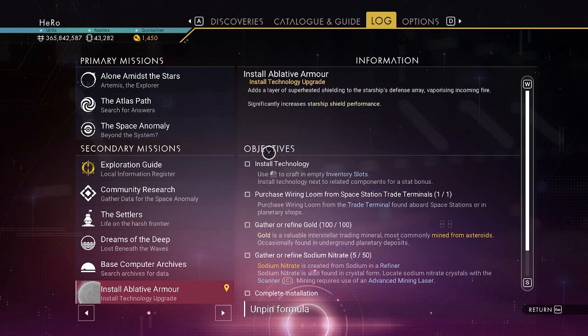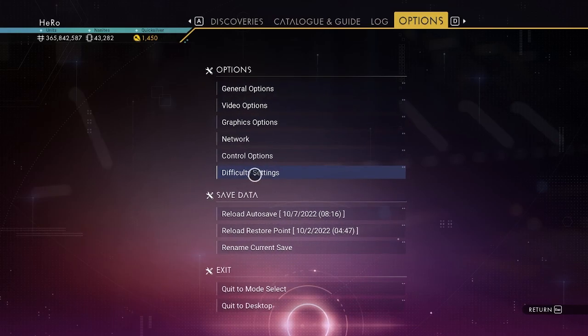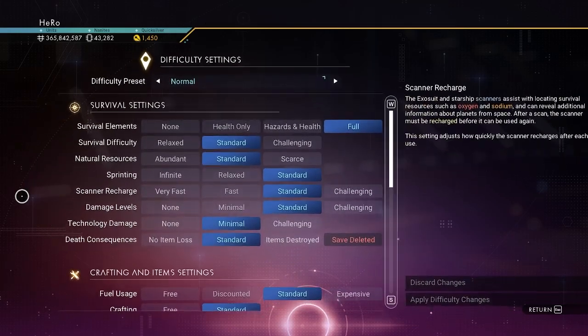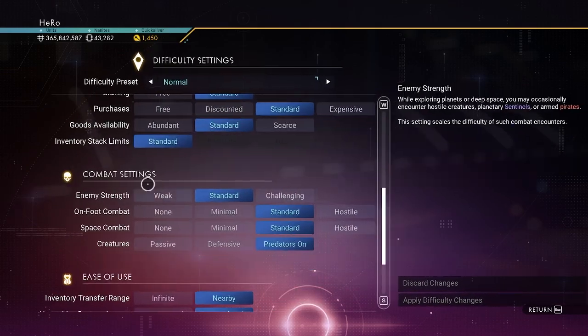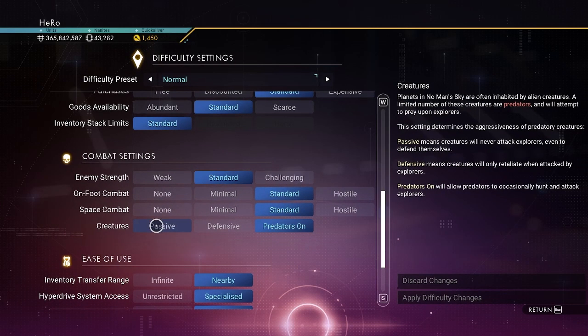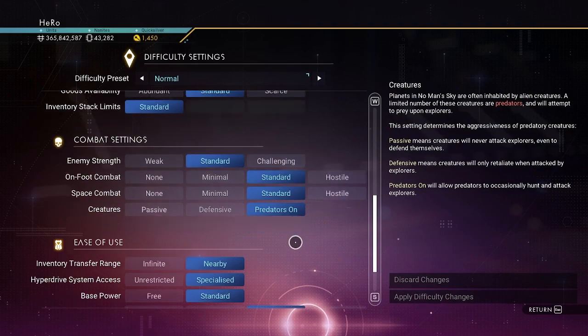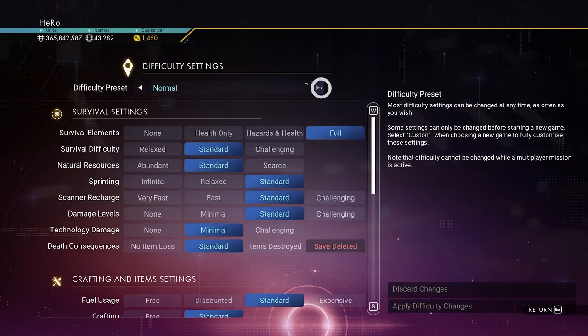We got a new rocket! We now have difficulty settings - you can actually customize your game settings. We got compact settings as well, which is really nice. We can make all creatures passive, which is something people have really wanted for a long time. We can make our save anything we want now.